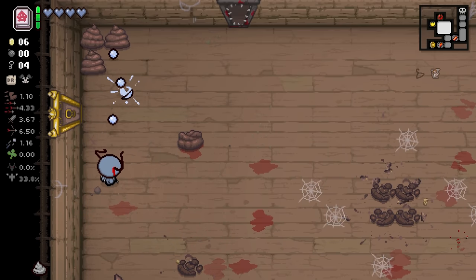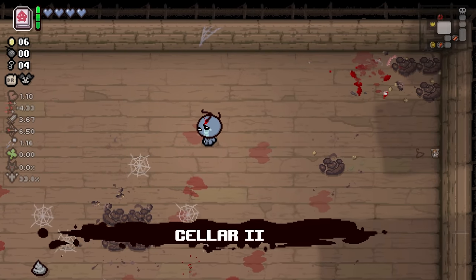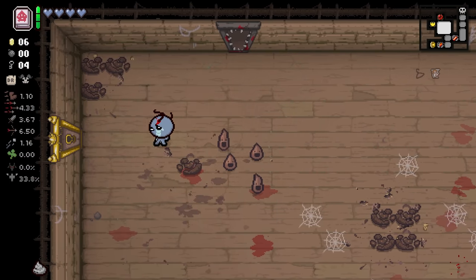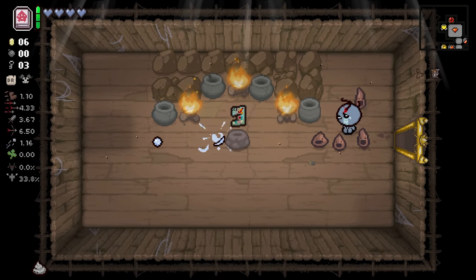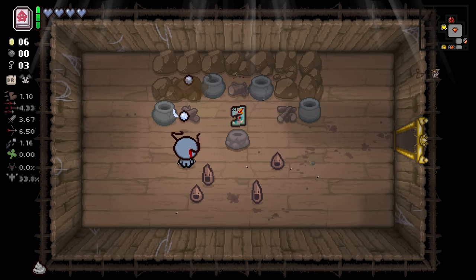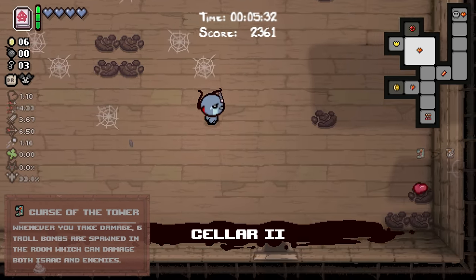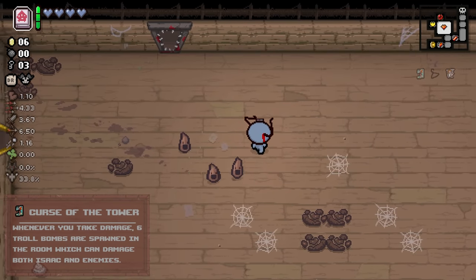Which means any poops we shoot have a much higher chance to actually drop useful things, like pennies. If I'd known that we were going to get Petrified Poop, I probably would have stuck with the poop as our space bar item, but too late now. What do we got in here? Curse of the Tower. I'm going to take it. Maybe this is a bad idea, but we're going to do it.